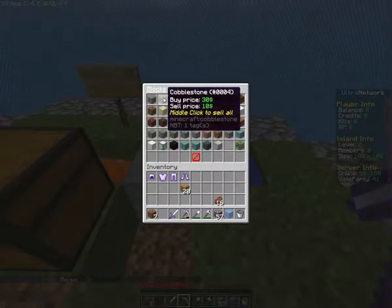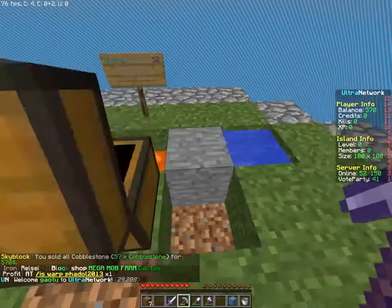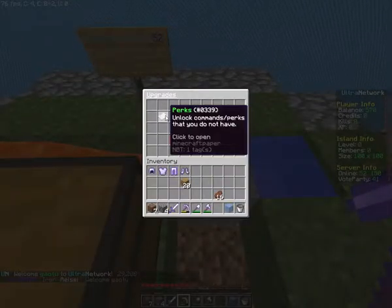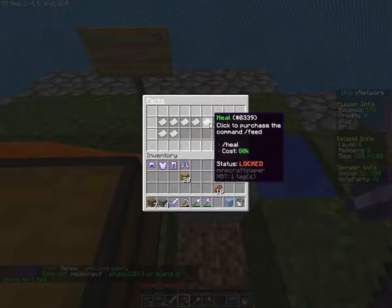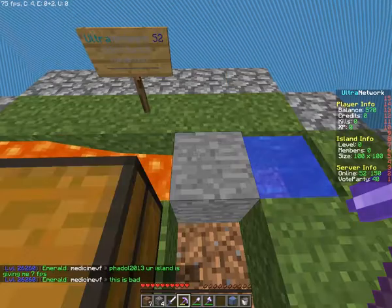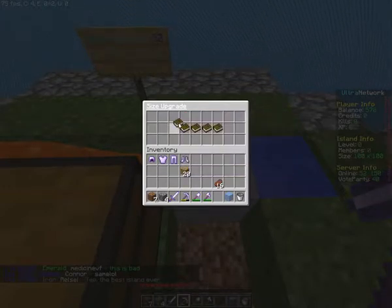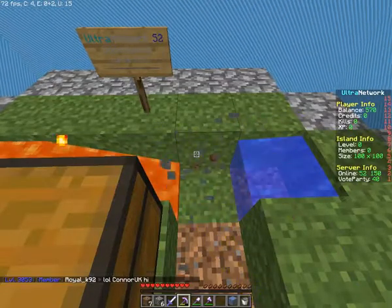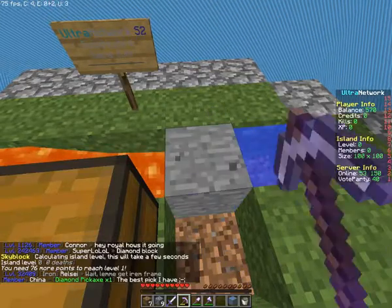Let's go to the shop. Middle click to sell all — I got five hundred seventy dollars. That's a long way from a hundred thousand. You can upgrade the inner chest size, except that's expensive. To level up my island... I'm not even a level — that's fun.